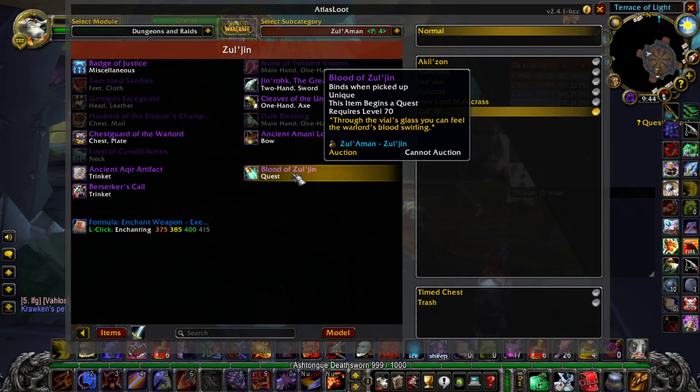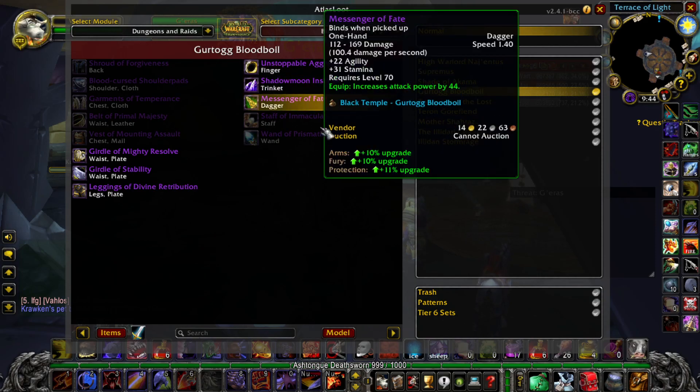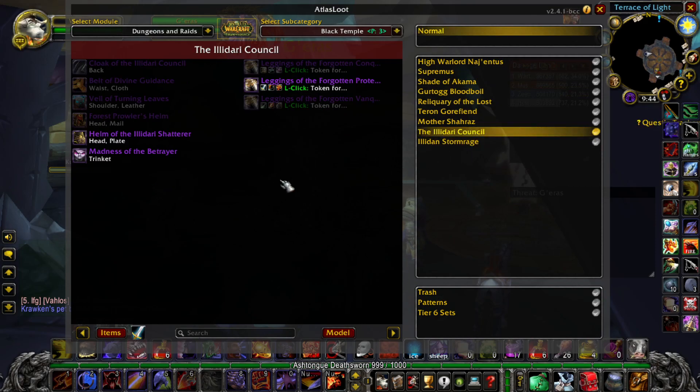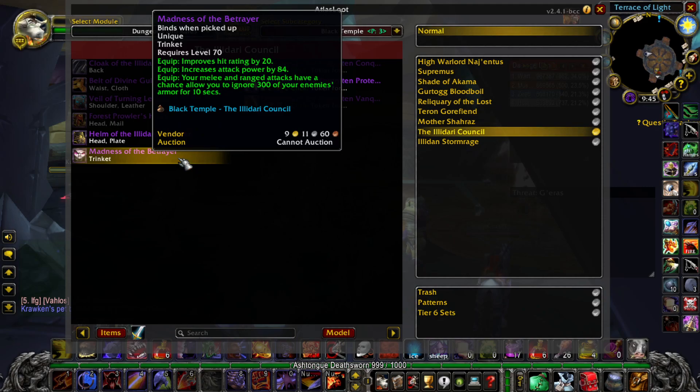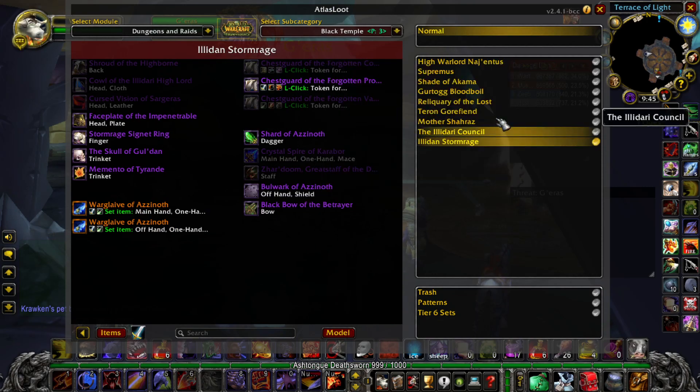Black Temple obviously has a lot of really cool items. If you're going for armor penetration, the Leggings of Divine Retribution have 350 armor penetration — I really want these. They drop off Gurtogg Bloodboil. By the way, this add-on is called Atlas Loot — highly recommend you get it because you can look at what every boss drops. The Illidari have cool stuff too; Madness of the Betrayer is a very cool trinket with 20 hit and a chance of 300 armor penetration. Illidan has the glaives and other great items as well.